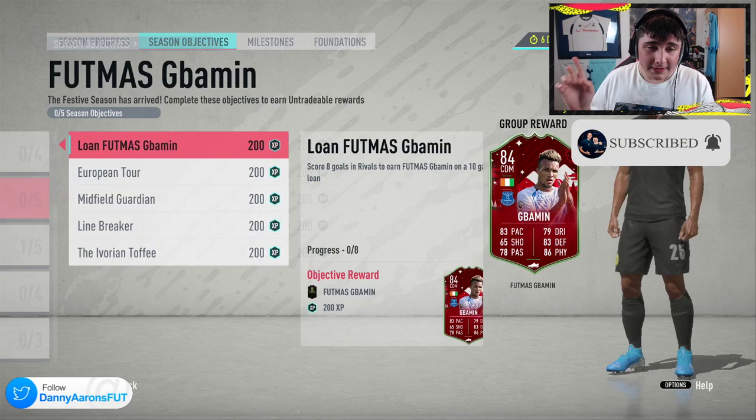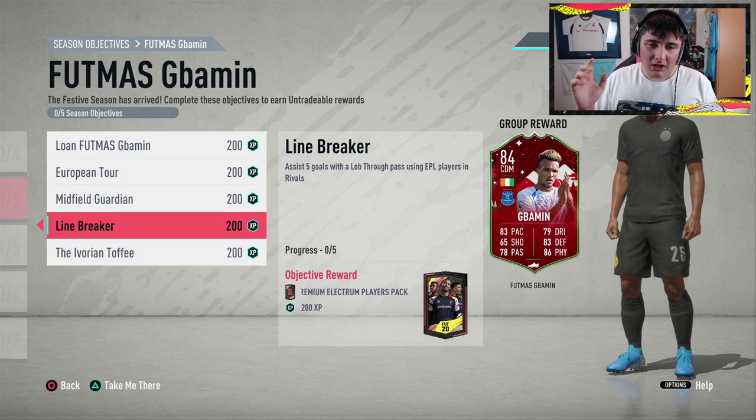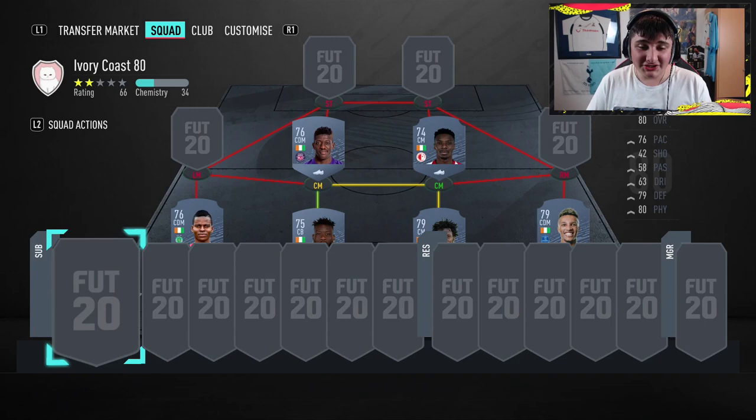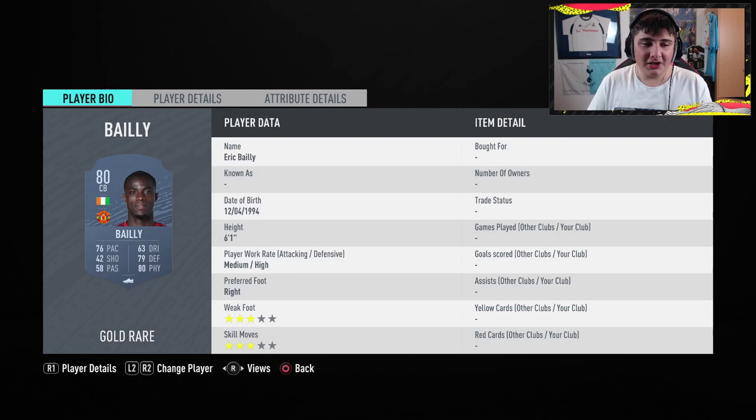You need to get them in a team. Score 12 goals - that's quite a lot in rivals. And then you need to assist with a Premier League player. If you want to be extremely efficient, get Eric Bailly and stick him up front. I know it sounds stupid, but try and get an open goal with him - it depends what division you're in. You have to lob through pass, which is LBY or L1 triangle. So you need to assist with Bailly and score with Bailly, and that will count for three challenges.